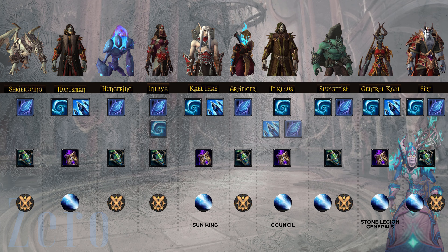For Stone Legion Generals, going back to a Huntsman-style setup — Freezing Winds is better for two targets. Spectral Intellect Potion and Ice Bite Conduit are your best bet. If you're doing Mythic progression, you'll need to think about whether you want more raw AoE damage or more priority funnel damage — Glacial Fragments versus Freezing Winds.